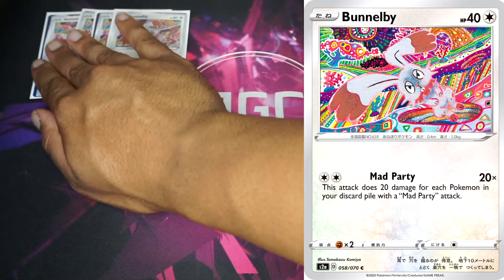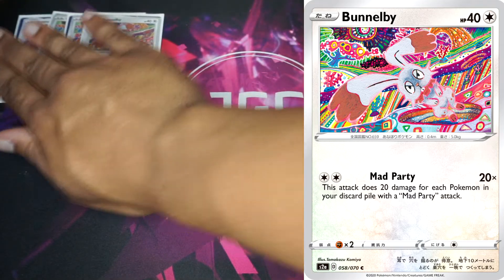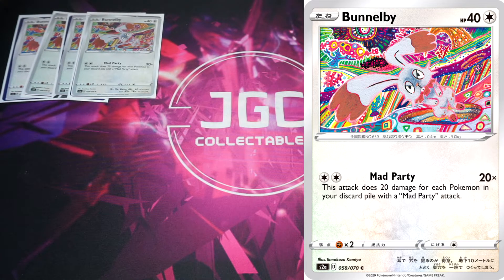Bunnelby is our main attacker — a 40 HP basic Pokémon with one attack: Mad Party. For a Twin Energy cost, you do 20 damage for each Pokémon in your discard pile that has the Mad Party attack. So if you've got one, you do 20; if you've got 10, you do 200. Back in the day, 200 was the magic number for most circumstances.